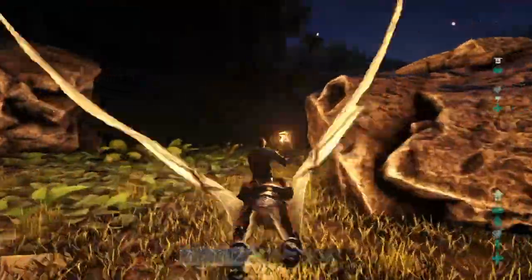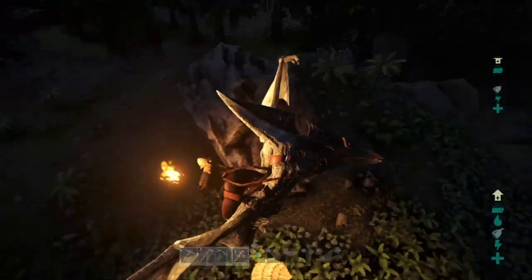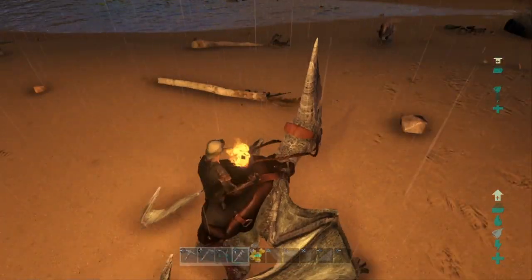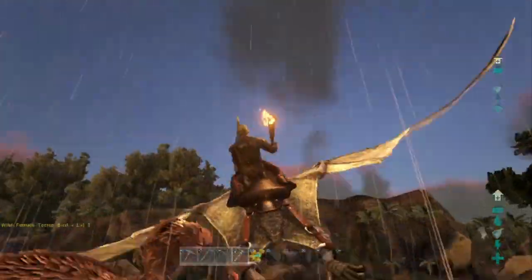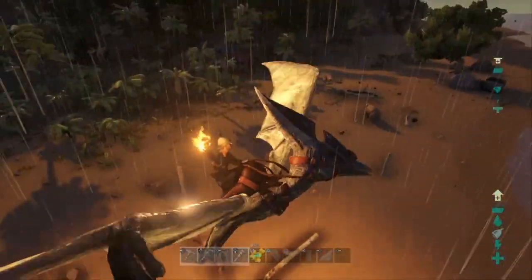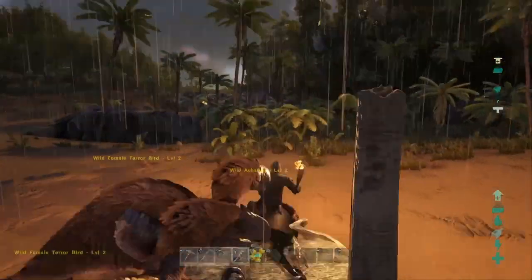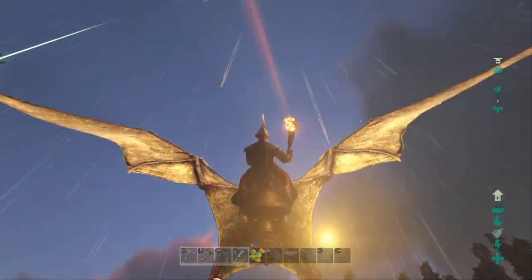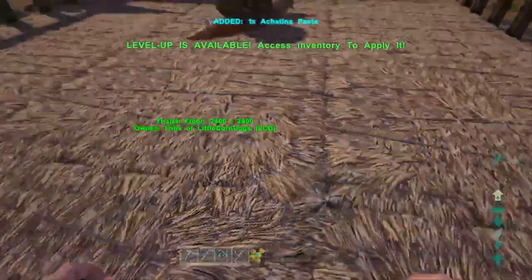I headed out and found another one inside its shell, so I knew something dangerous was probably around. When I went to land to get some stamina, some terror birds started attacking me so I had no choice but to fly away. I saw them attacking the snail, but he hid in his shell and they didn't do anything to him. So I picked him up really fast, flew all the way home, and now I have infinite cementing paste.